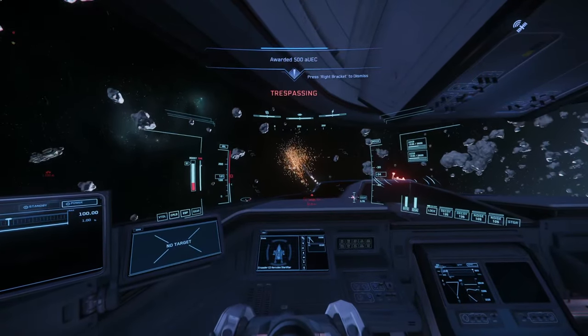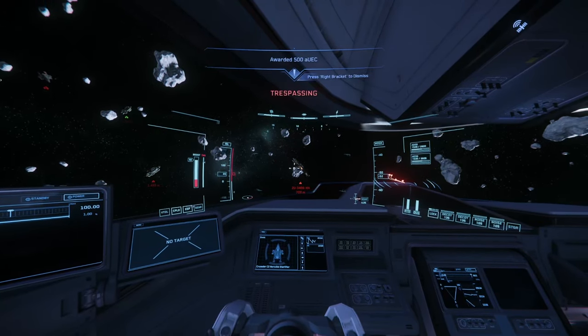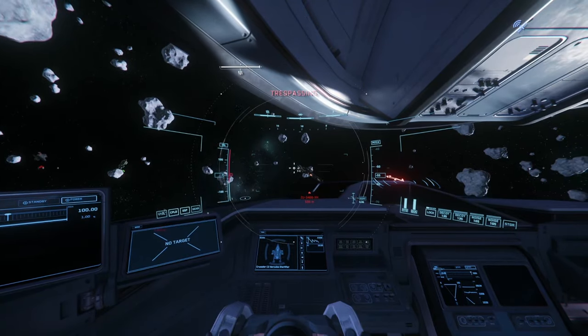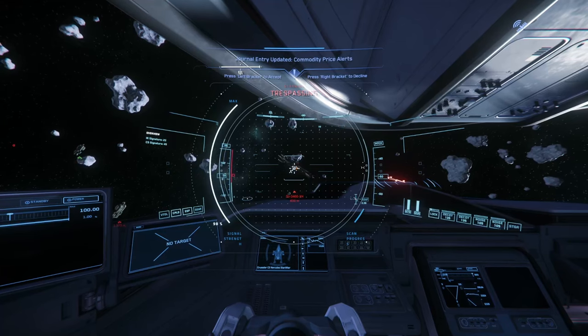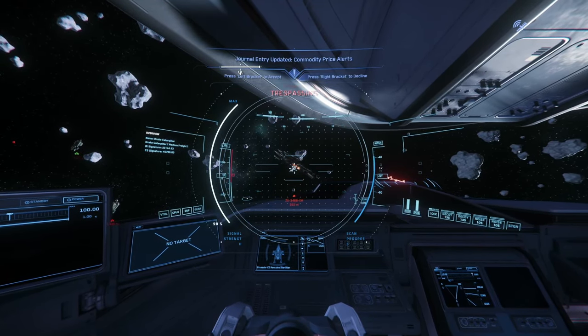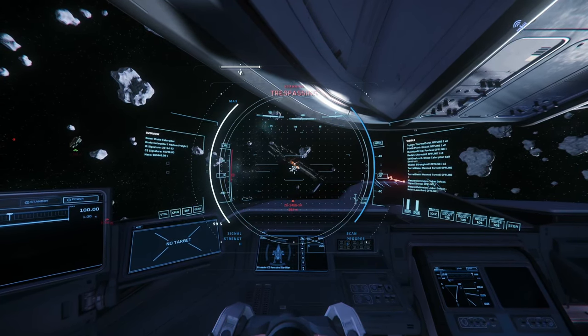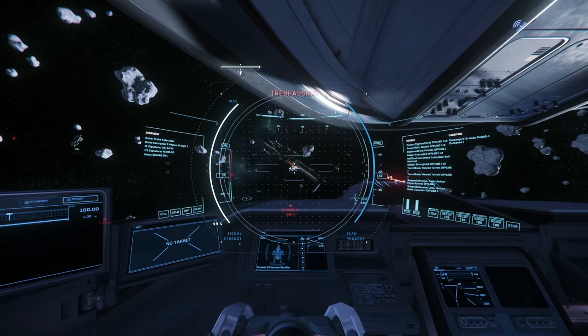When it comes to locations, Orison is my personal favourite — you'll be picking up contracts for the Asteroids of Yela. What I like about these is the ships aren't falling to the ground and destroying, losing valuable resources. It's far easier to get the boxes out of ships in space. When doing contracts in Hurston, Microtech, or ArcCorp, your ships could land upside down making it impossible to get inside, or explode on impact and you lose that cargo.